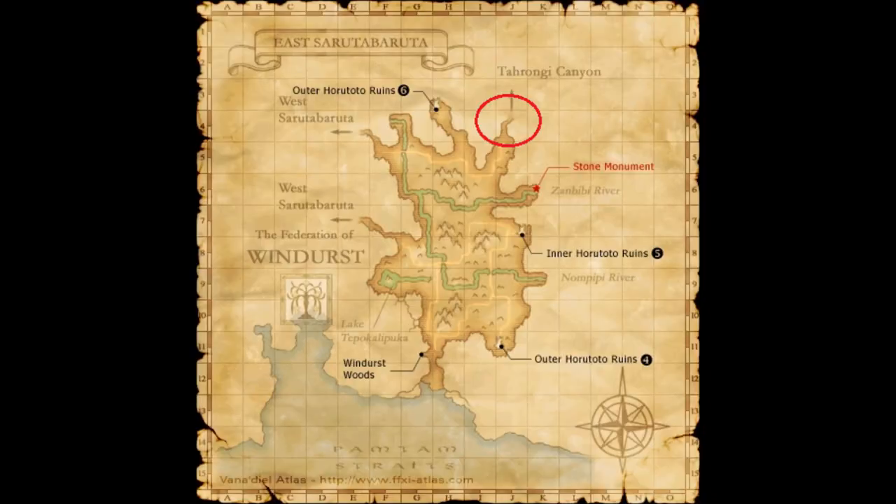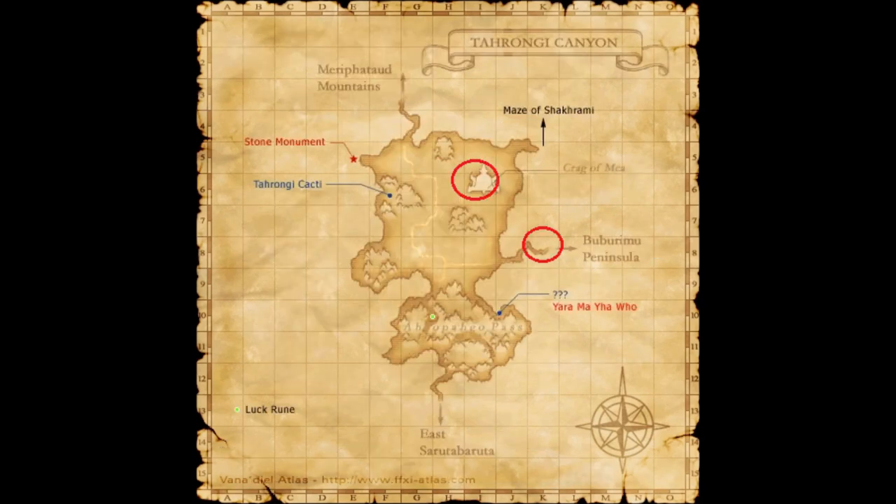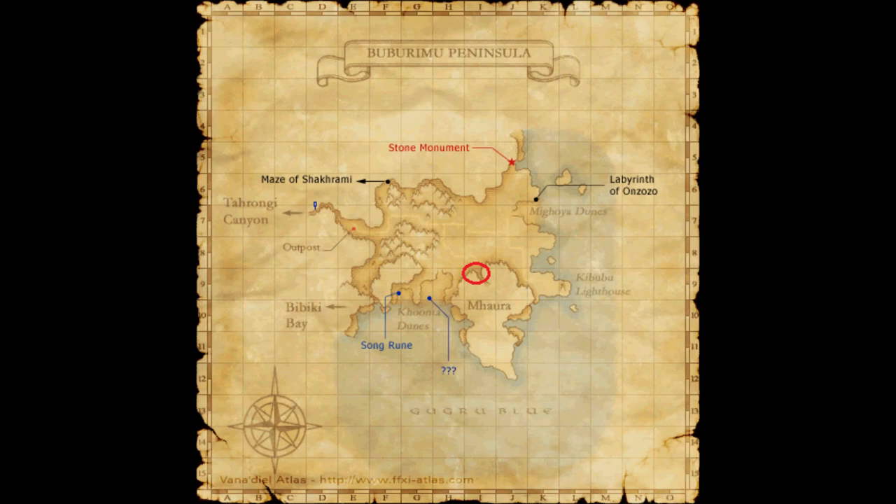We're going to East Zabaruta. And then, from East Zabaruta, we're going to go to Tarroji Canyon. And then, we're going to go to Tarroji Canyon. Don't forget to grab mea, too.